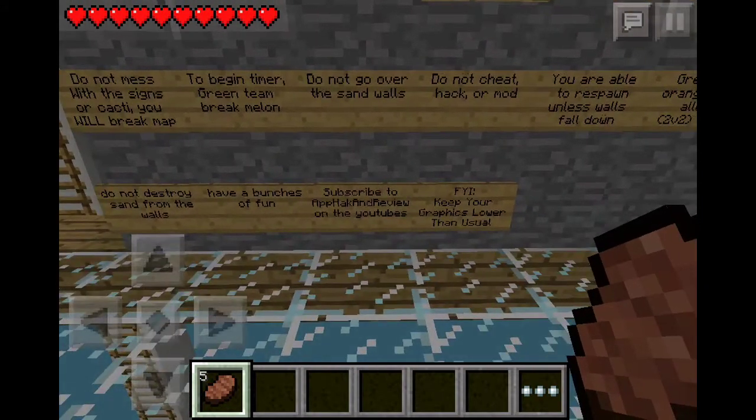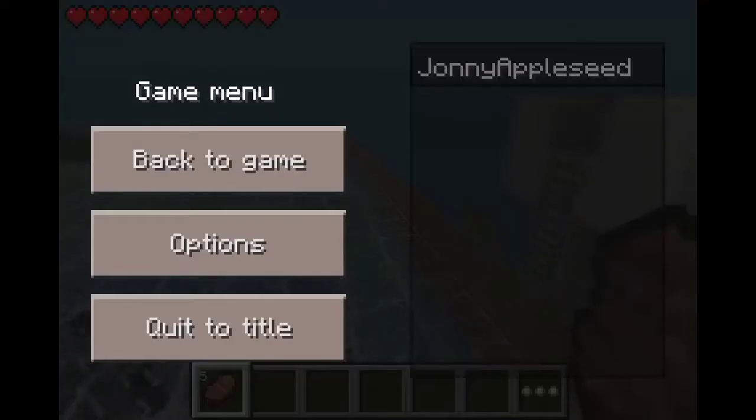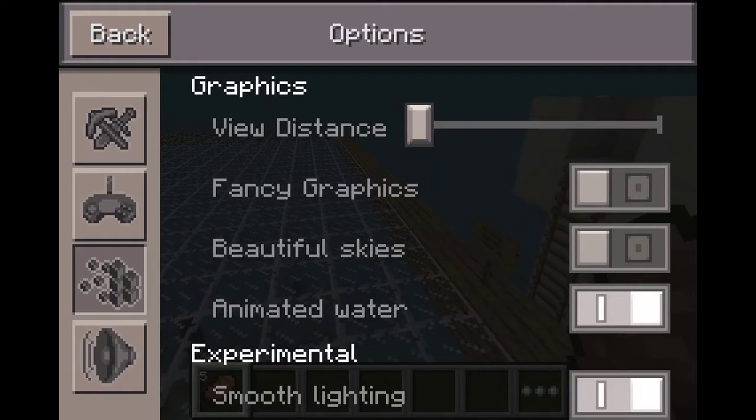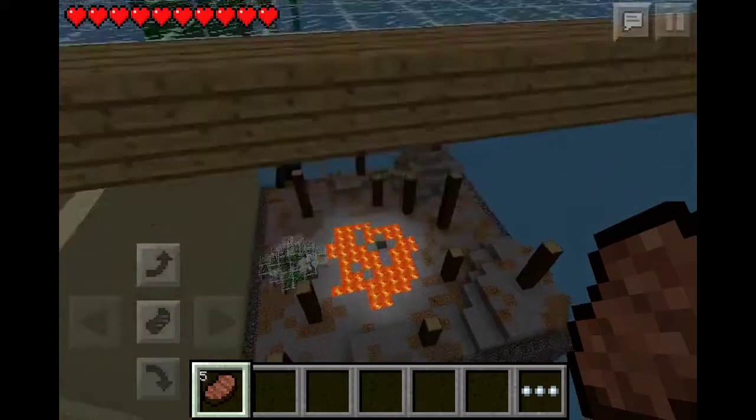Subscribe to AppHack and Review on YouTube. Keep your graphics a little bit lower. I'll just keep render distance low, smooth lighting, and animated water. That's all I need, basically. Although it kinda does lag.